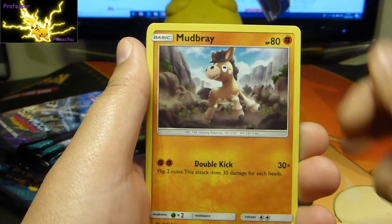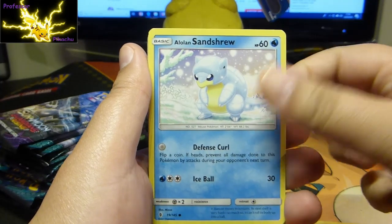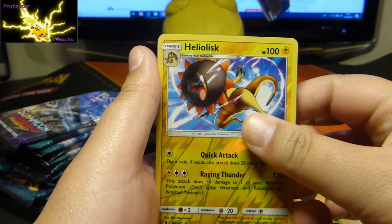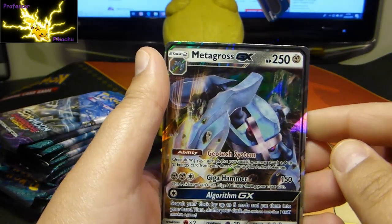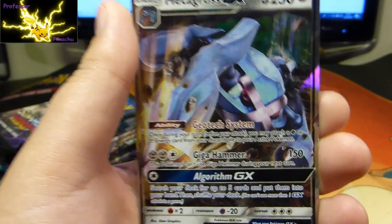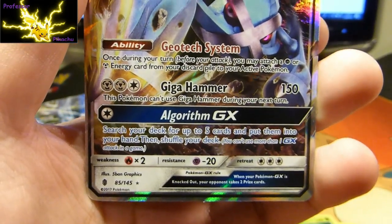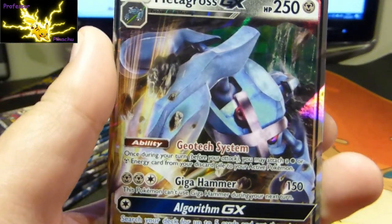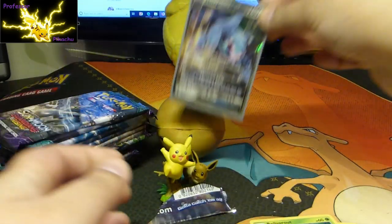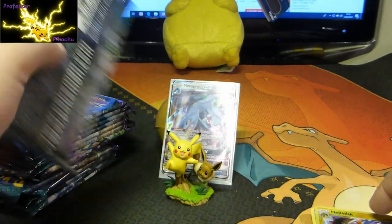Brooklet Hill, Alolan Geodude — look how cute Mudberry is, that's really cute. Alolan Sandshrew, Courtney, Bellsprout, Reverse Holo, Heliolisk, and then guys we've got the MetaGross GX! Look at that — Geotech System, 250 HP. That is nice. Nice card, let's just sleeve it up. So not bad, not bad so far, let's see how well we do with the rest.